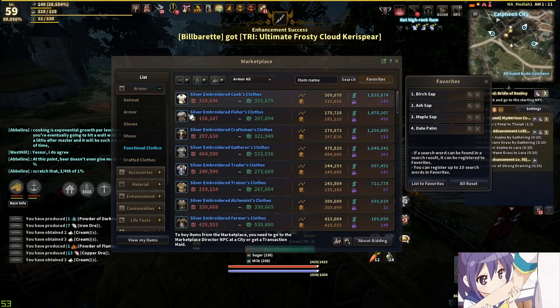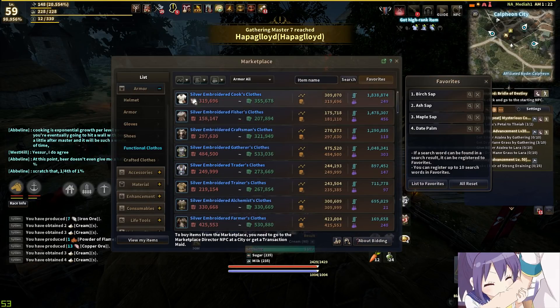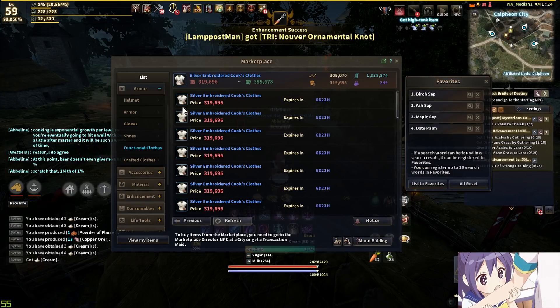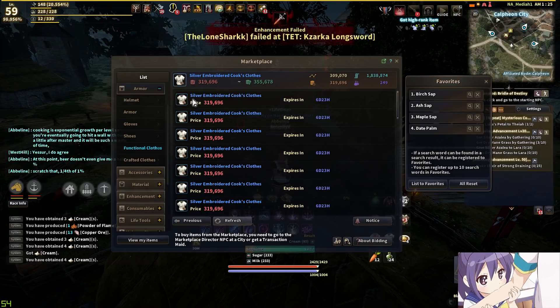Let's run over the fail stacks needed for the life skill clothes. For plus 1s, I recommend just 0 fail stacks. Just buy 2 of these and smash them together. If it goes plus 1, great. If it explodes and disappears, that's fine — just buy 2 more and go at it again. It's basically like accessories.